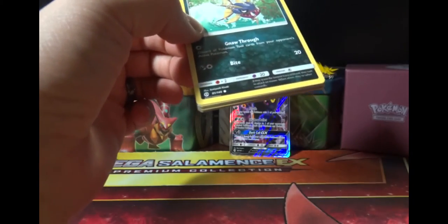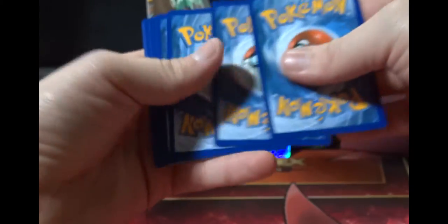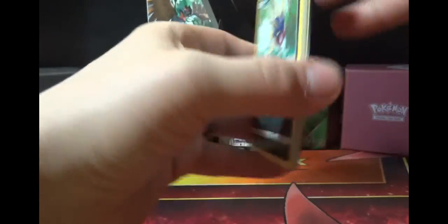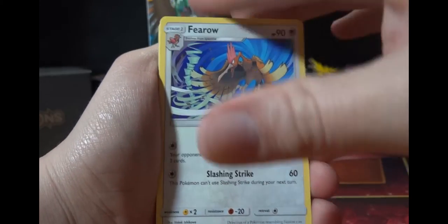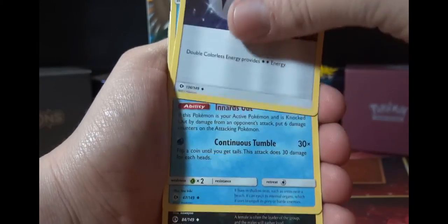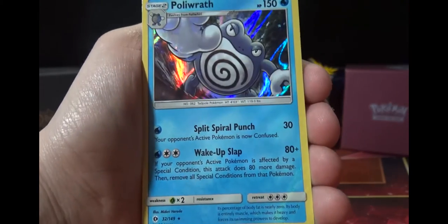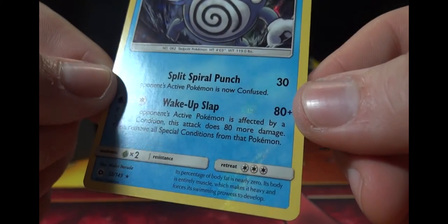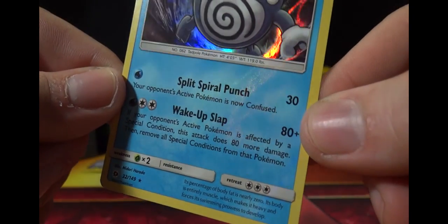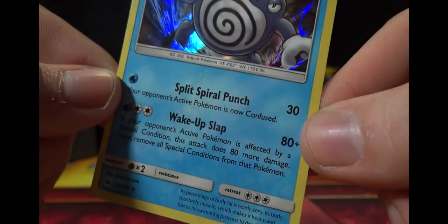Goodness gracious, last pack guys — last pack of our first ever Pokémon Sun and Moon booster box! Thank you for sticking it out with me, definitely appreciate it. Let's see: Carvanha, Pikipek, Sandile, Snubbull, Fero, Lightning Energy, another DCE — that's what's up! Comfey, Croconaw, Carvanha reverse, and a Poliwrath holo! Nice, don't have this card. You can see the holo shining through the card — apparently that's pretty common in Sun and Moon.